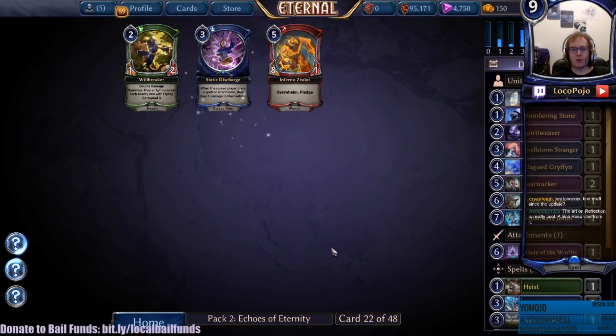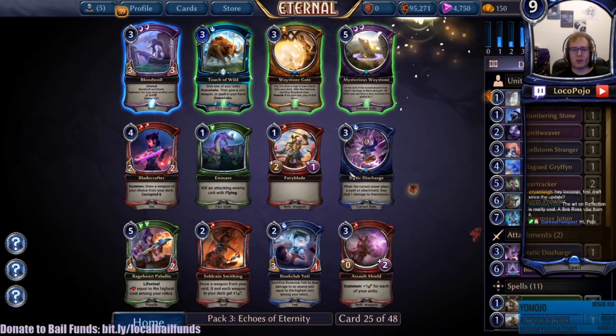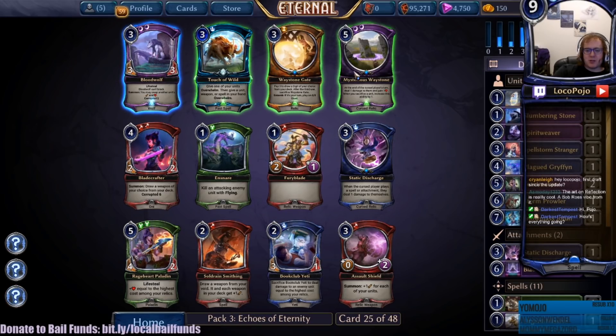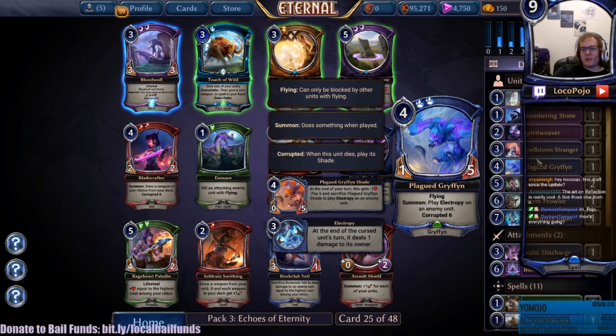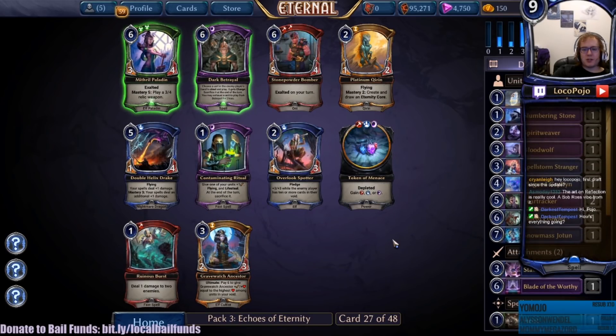Brute of Aramont versus Plagued Griffin - I actually prefer Plagued Griffin. Inferno Zealot and Static Discharge - Static Discharge is kind of cool but I don't think it's particularly strong. We're feeling like Deep Feln right now and it seems like that is open, so we might as well take it. Touch of the Wild gives Overwhelm, that may be useful. Mysterious Waystone is powerful-ish. Blood Wolf could activate Plagued Griffin and turn it into a five damage flyer with Lifesteal - that's actually pretty important. I think we've got to take that. Another Biting Winds - this time around I think we want to take Triumphant Return. I've got three Biting Winds now, so Triumphant Return is definitely where we want to go.